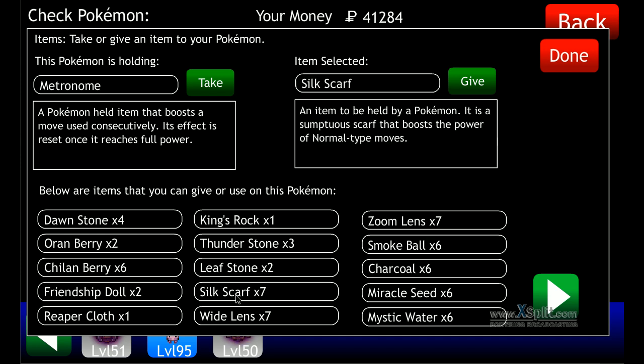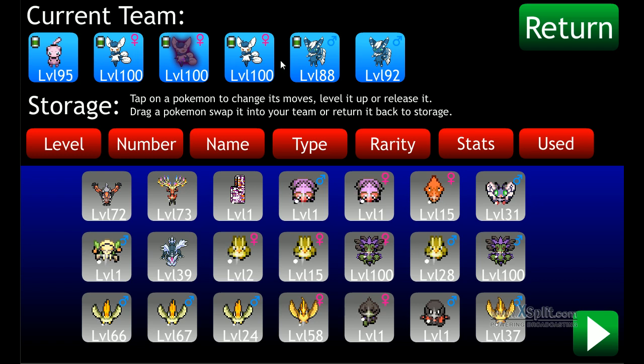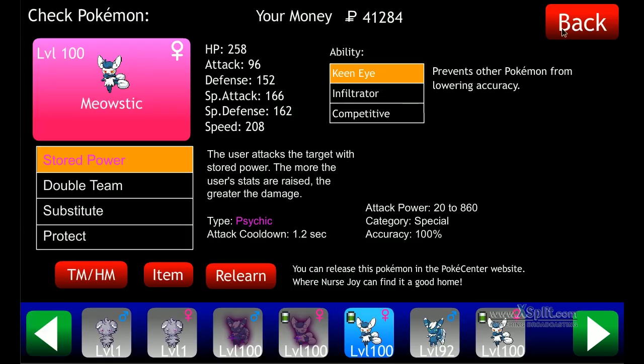You could give them all these items but it doesn't really matter. You can have batteries and stuff. I think this is the most useful. They all have Stored Power. These two aren't really that useful, so you could go with a team of four Stored Power users.